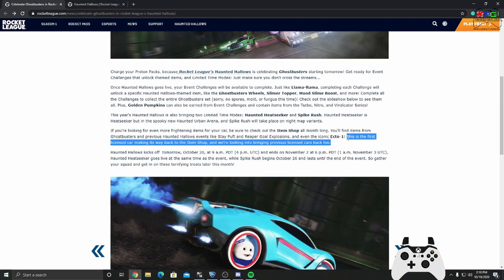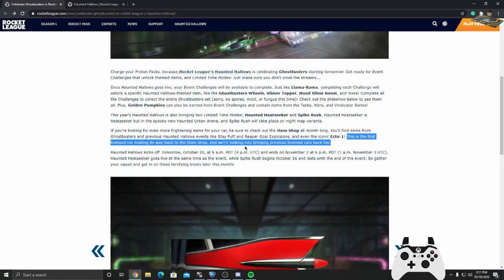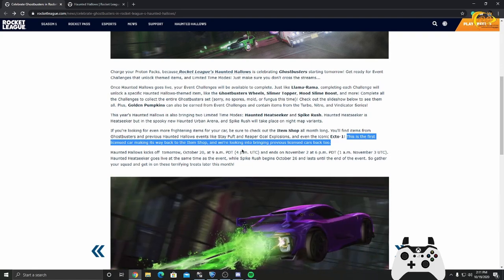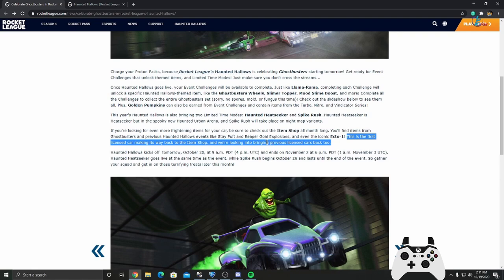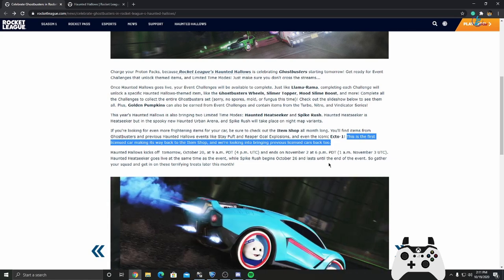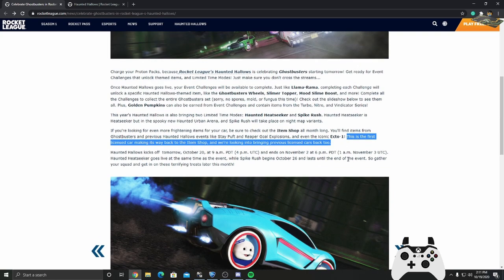This part got me shook — this is the first nice car making its way back to the item shop, and they are looking into bringing previous nice cars back. That means the Nissan GTR is gonna come back. I want the Mclaren to come back too — hopefully it can give us the next car along with it.